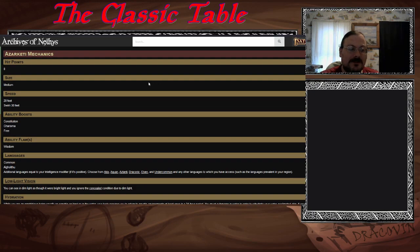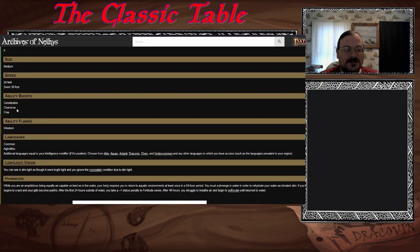What do you get for them? Charisma and Constitution ability boosts, plus a free one. Low light vision. And Hydration is their special ability — they require submersion every 24 hours. Their skin dries out, starting to give them penalties, and after 48 hours they begin to suffocate. They are semi-amphibious — amphibious as long as they are wet.